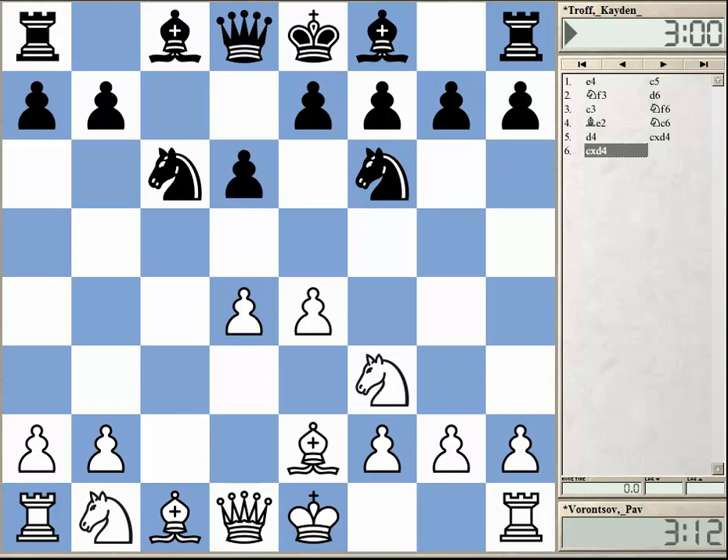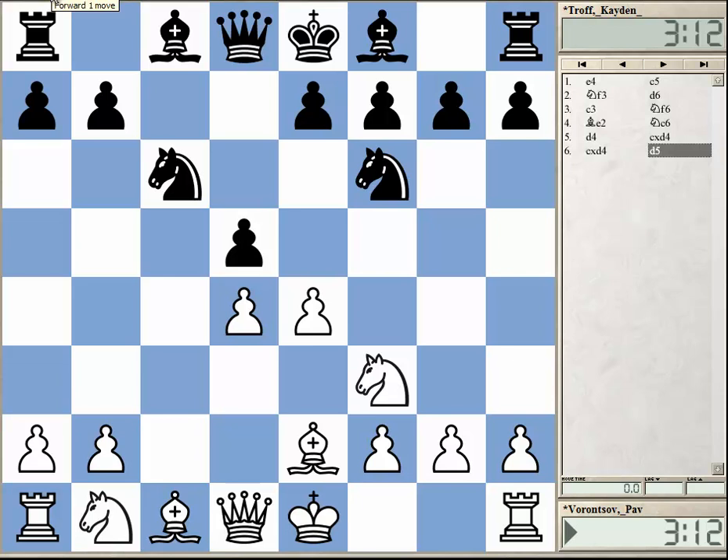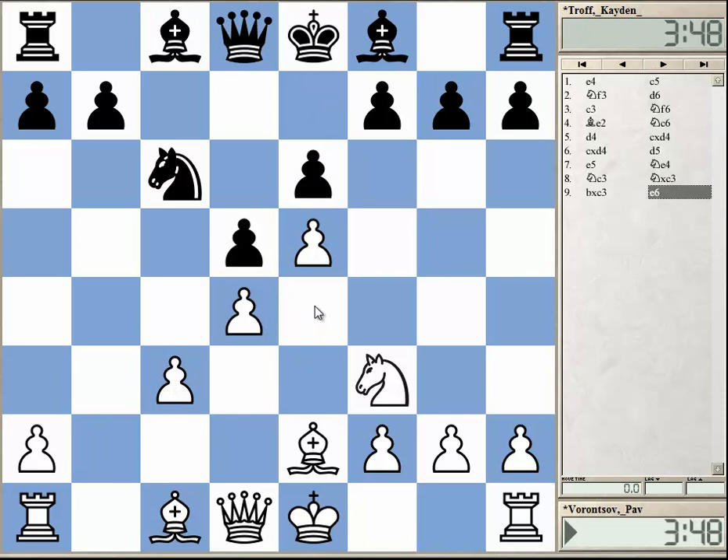Trove avoided this — he didn't take on e4. He played d5, which is certainly a more solid choice, but cannot be really what black intended with this Sicilian setup. Still, it's playable. E5, knight e4, knight c3. He decided to play in a very simple fashion. It would be interesting to try moves like Bg4 in this position — of course it's tricky because of Qb3, but it would be more in the spirit of the opening.